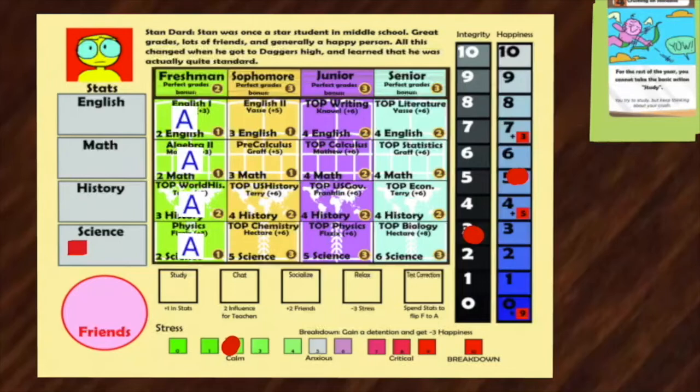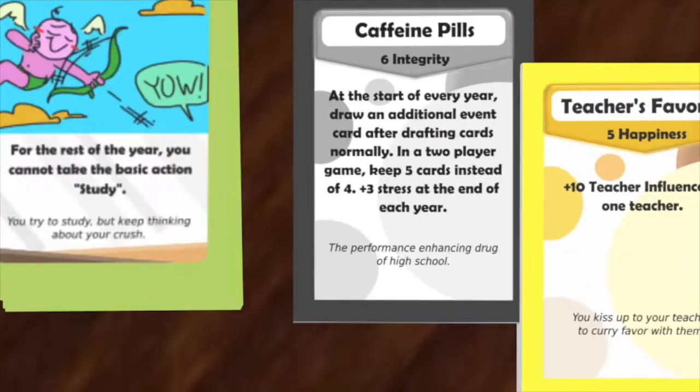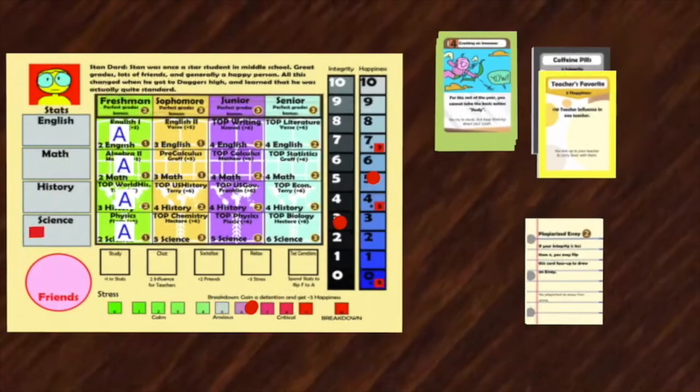All players are out of cards, so now it becomes sophomore year. Before that, players take their end-of-year effects, which can be taken in any order. Stan has five happiness, so he takes a three-stress penalty. Stan will also take an additional three-stress penalty for having caffeine pills. Finally, Stan will place four Fs on his sophomore classes.